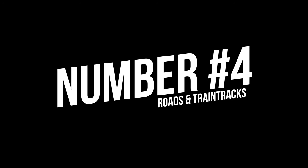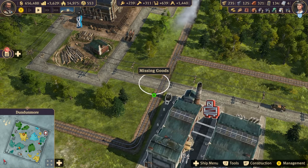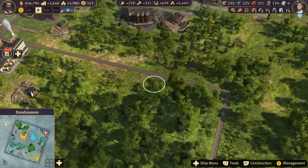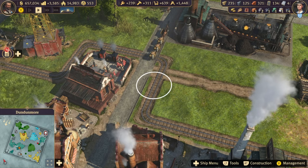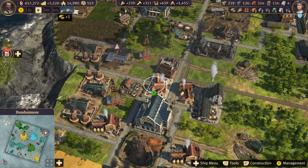Tip 4: You can build roads over train tracks, but only one tile, not two next to each other. But this can be more than enough if your train track is placed in between buildings or roads and you don't want to move everything again. As long as the production building is connected with at least one tile of road, that's all you need.